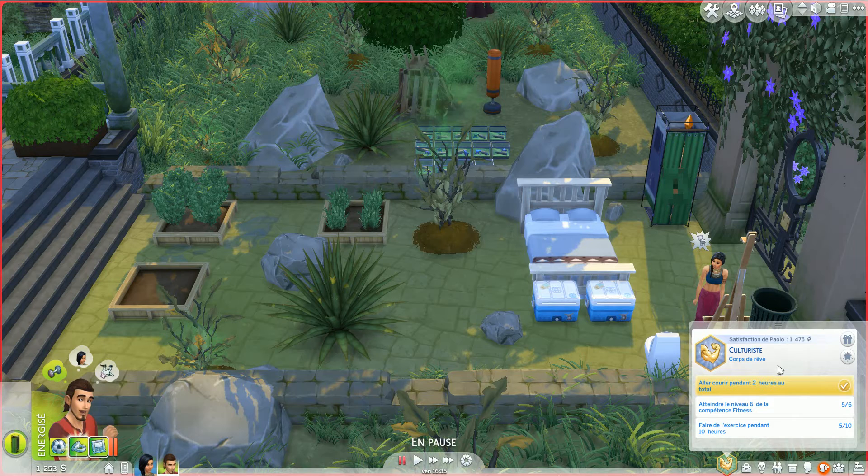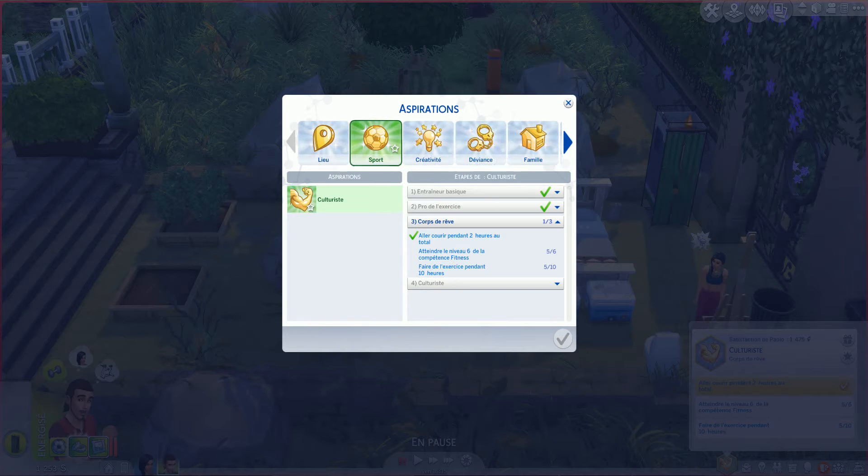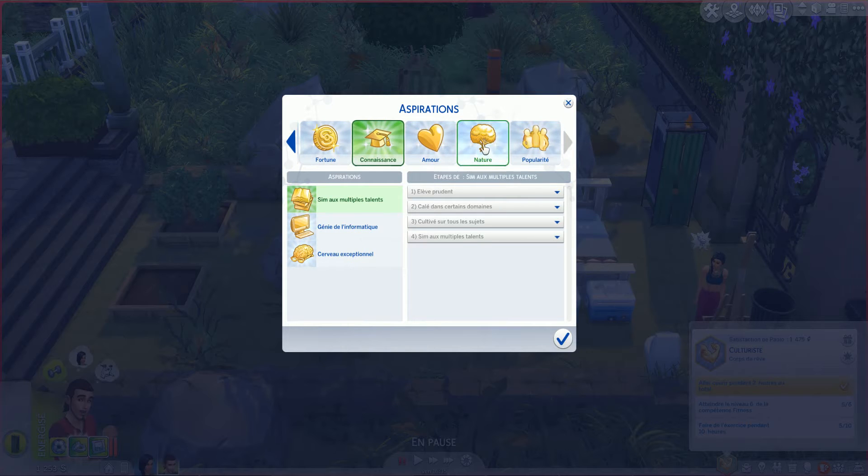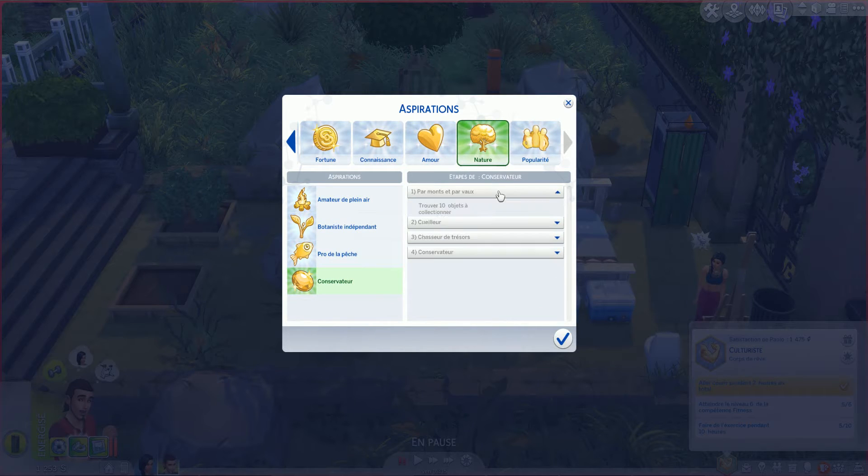He's actually right now working on the bodybuilder aspiration - reach level 6, it's almost there, and exercise for 10 hours, so we're gonna keep doing that as well. But we're gonna try and do the curator thing as well. I think it's in... Nature - curator. Find, attain collectibles. And then 5 crystals, frogs and fossils.